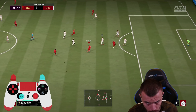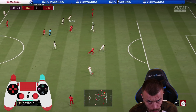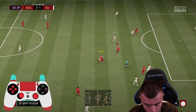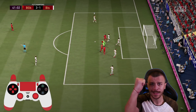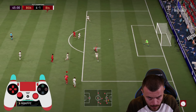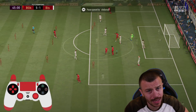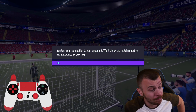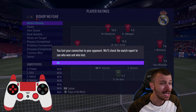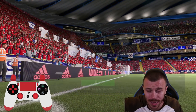Ben Yedder — our new addition! 4-1. Ben Yedder again. With 5-star weak foot I can turn left or right without any hesitation — that's his biggest advantage. His finishing and shot power are solid, so in situations where I need Ben Yedder to score goals, he will actually score without any problems.